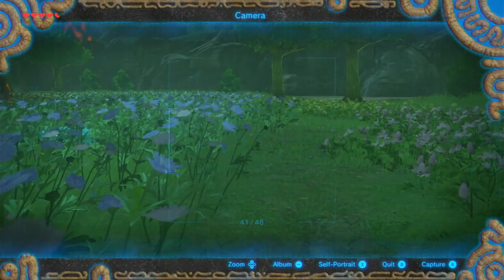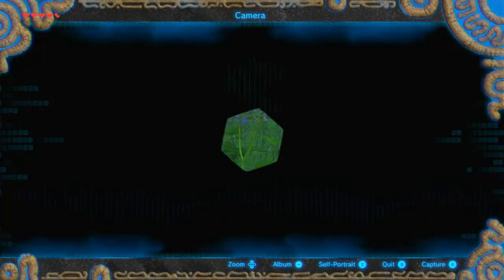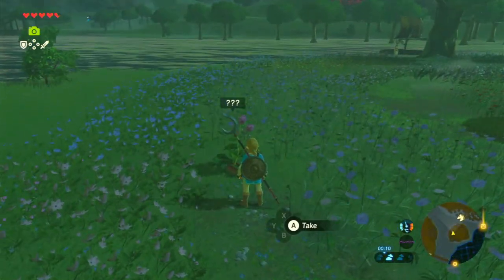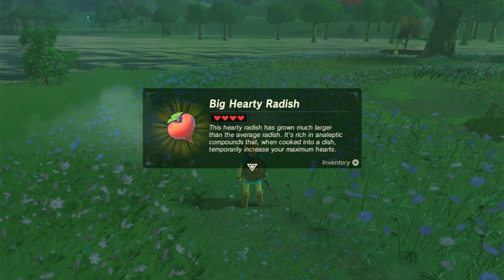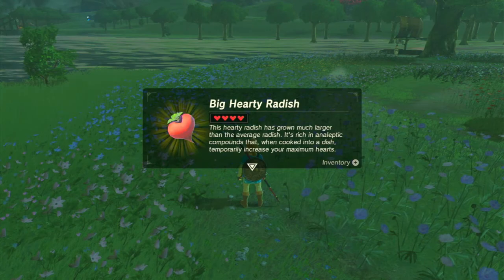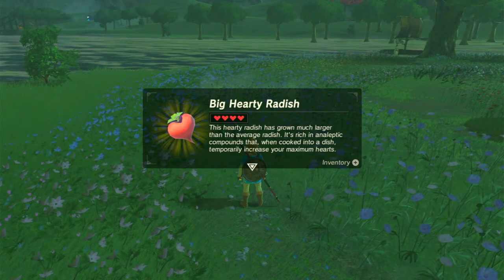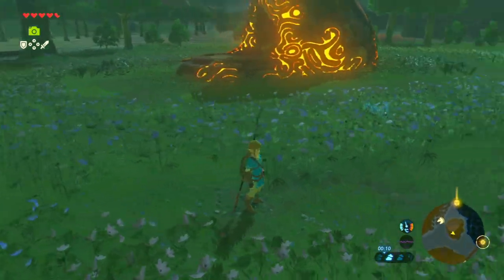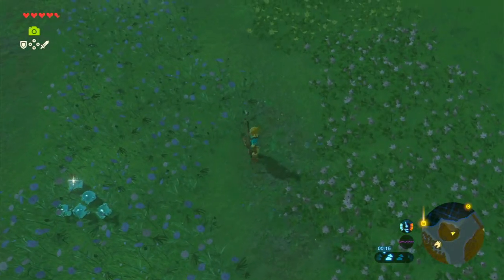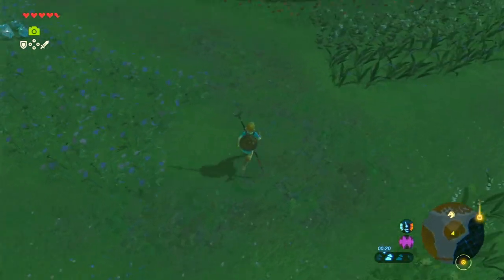This is actually a big hearty radish. Bigger and better - big hearty radish. This hearty radish has grown much larger than the average radish. It's rich in analeptic compounds that, when cooked into a dish, temporarily increase your maximum hearts. That's probably good if you want to just have one hearty thing in a meal, because it probably gives you even more extra hearts. But it's still going to give you a full heal since it's a hearty thing.